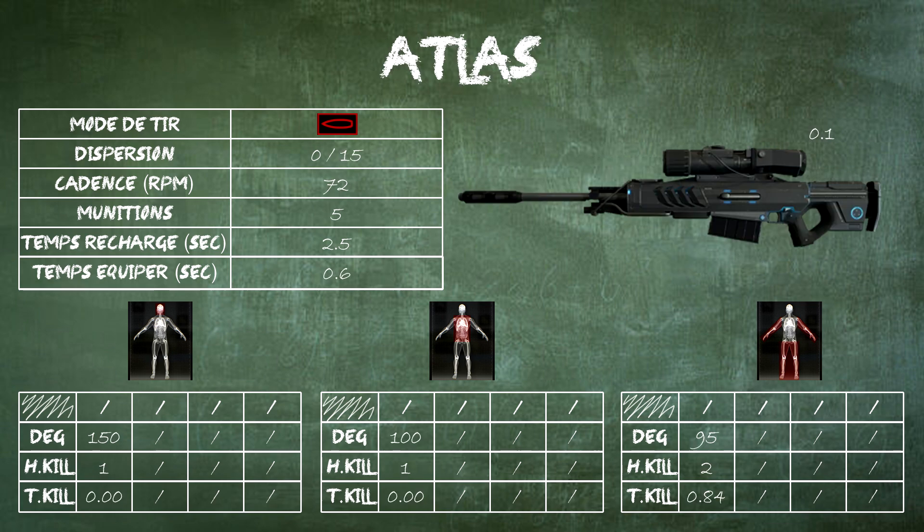Now for the Atlas — a bolt-action rifle. There was a major modification in patch 0.4.7 released on August 9th: you now have an aim mode — a black screen except for the center where a scope shows what's happening. Regarding dispersion: for the Atlas, the first dispersion value is in aim mode, and the second is while moving with the weapon. Note that you can barely move while in aim mode. They also reduced the fire rate and increased the equip time as well as the time needed to aim, which you can see represented near the scope on the weapon display.